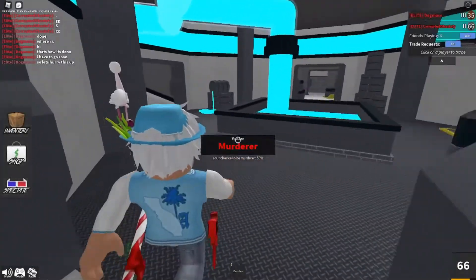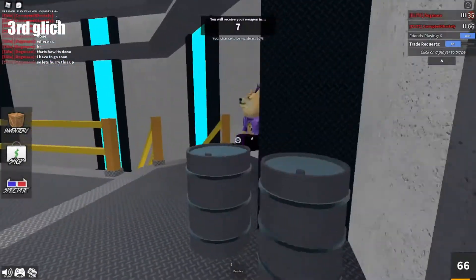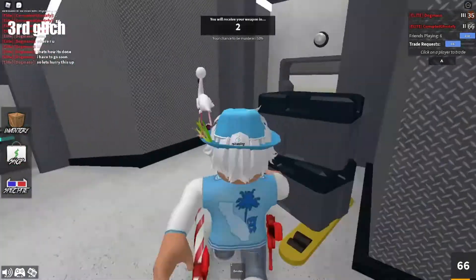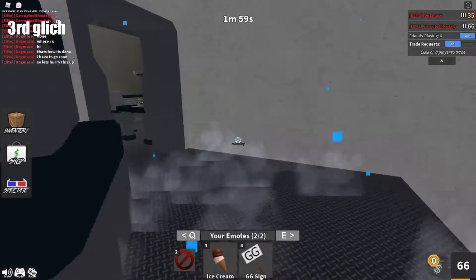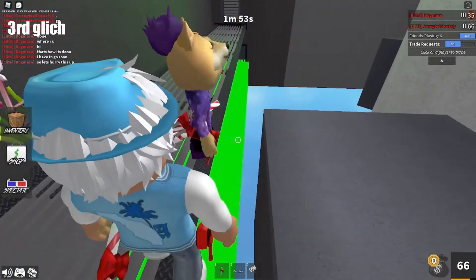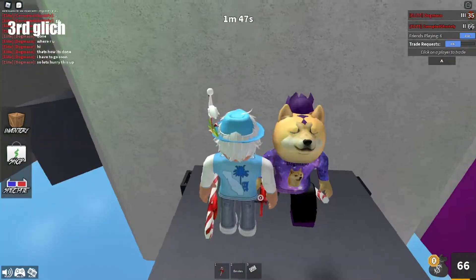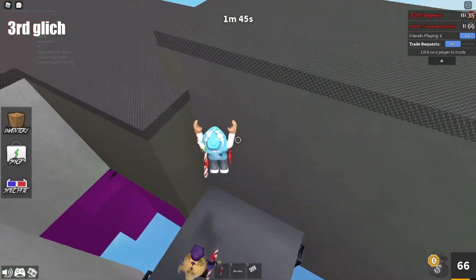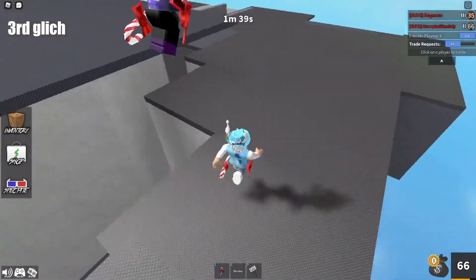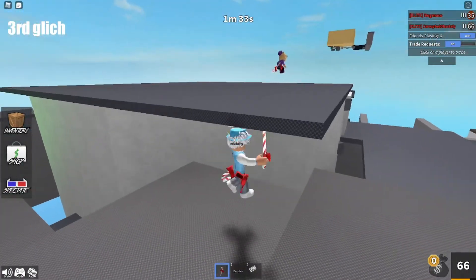Alright YouTube, onto the third glitch. You might think it's over here, but it's not. It's in this hallway. You need the GG sign or you can do the emote as well. There's a platform here, but you're gonna need two people for this. You're gonna GG sign out, then spam jump. And you get up there — this is literally another way to get on top of the map.